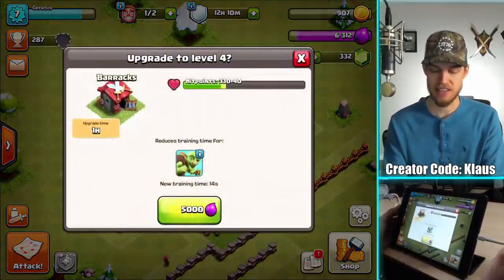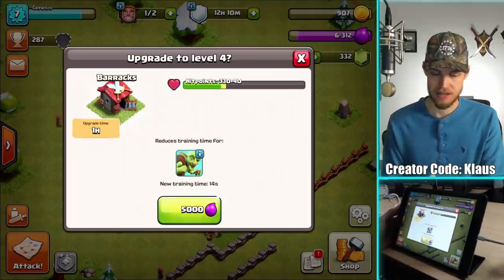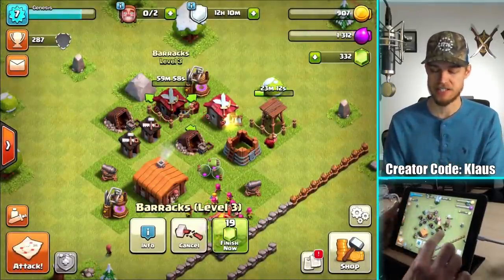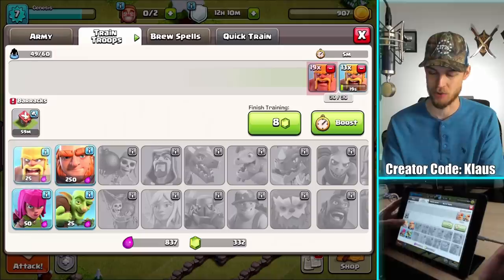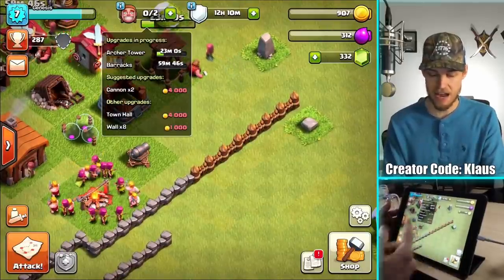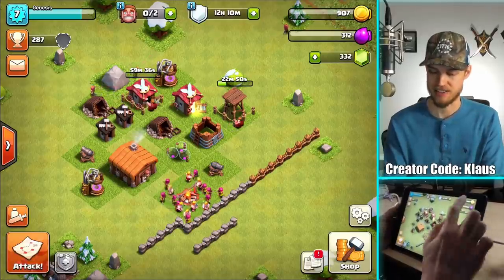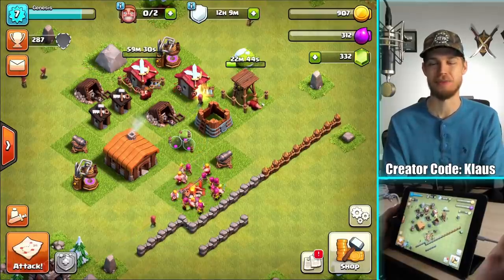Let's upgrade this final barracks — it's an hour-long upgrade, 5,000 elixir. Bam. The gold grind begins. Unfortunately my army will take twice as long to train now. I'll need about 8,000 gold for walls, another 8,000 for cannons, and 4,000 for the Town Hall — that's 20,000 gold in a single video if I can max everything out, and I can only hold 7,000. If I can get that done next episode, that would be very, very special.